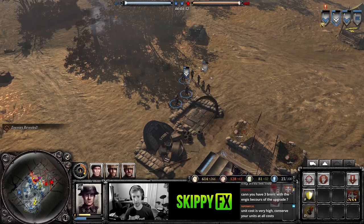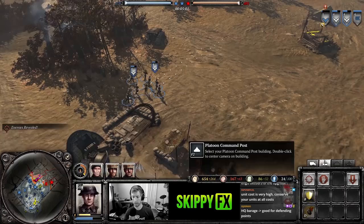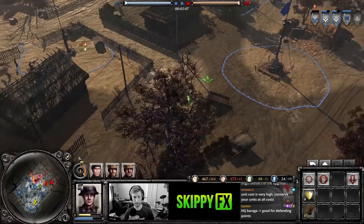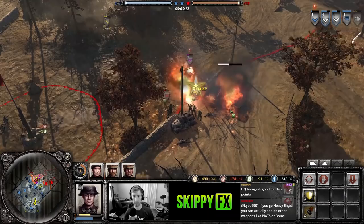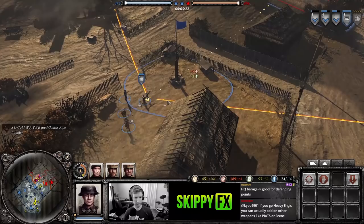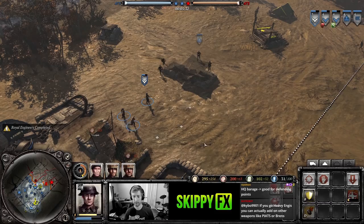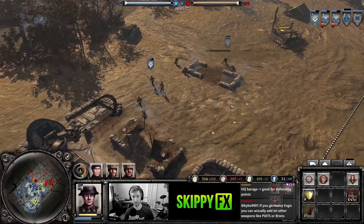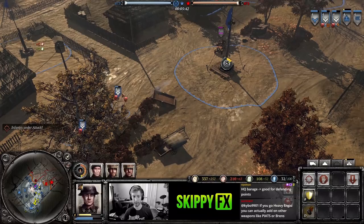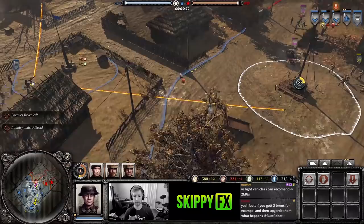I'm going to build an engineer so I can build a forward headquarters. With the forward assembly, I'll click the medical stations upgrade. One of the other options is a forward retreat point — if it's advanced out on the battlefield, you can upgrade it to a retreat point so troops don't have to go all the way back to base. I'm going to build a forward assembly in friendly territory — the blue sections you have control over. Notice I was in red cover there — red cover is horrible.